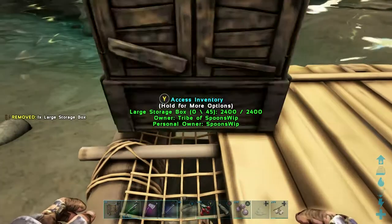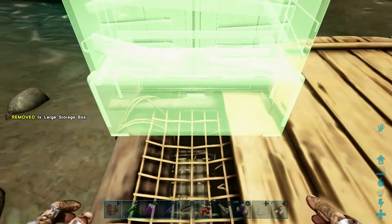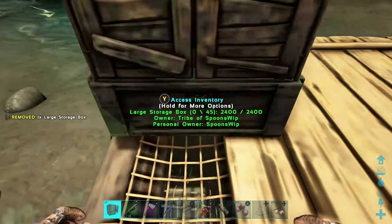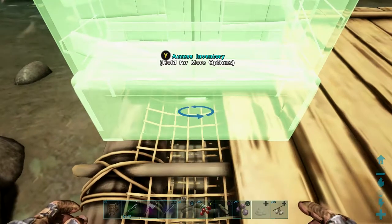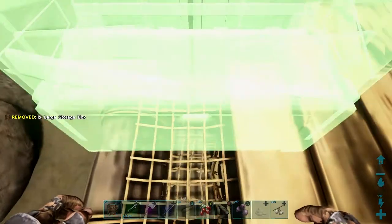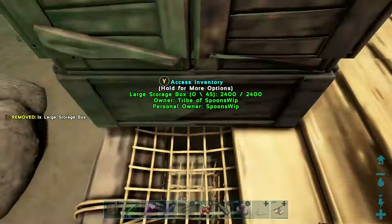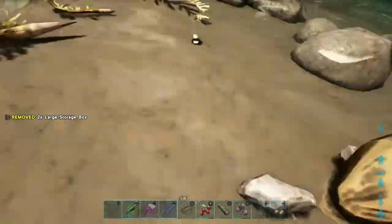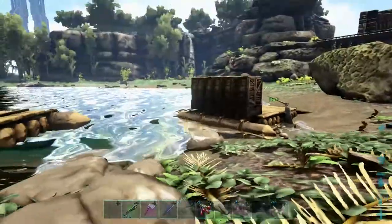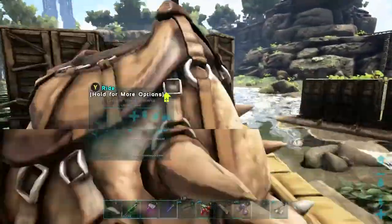Set it up this way. I like setting it up this way. You can put the Doedicurus on the right if you want to, but I like it being on the opposite side. Get you as many boxes as you can fit — find a nice spot. There's six boxes.